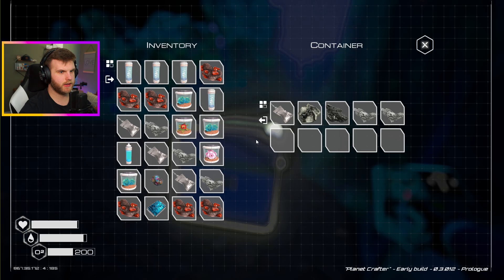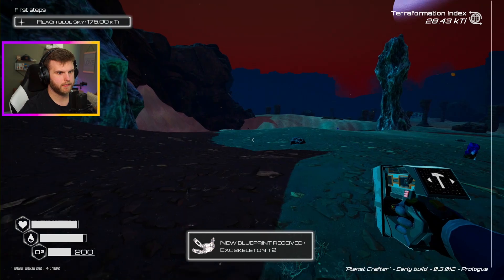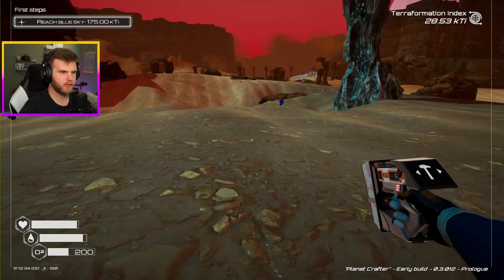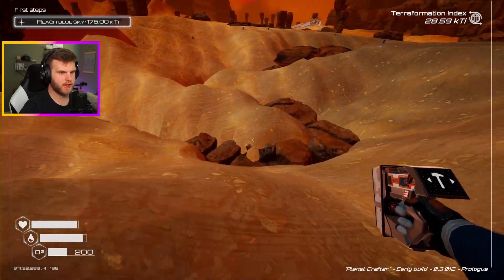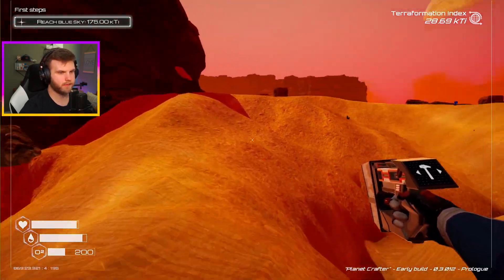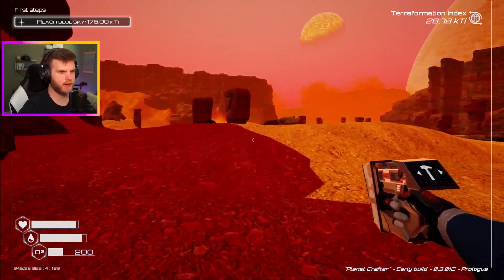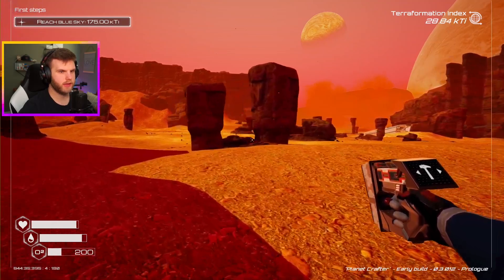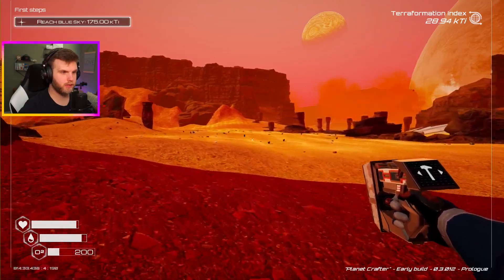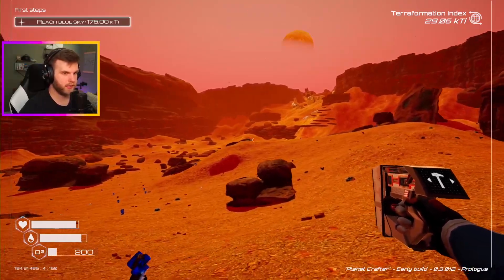I'm trying to just find — new blueprint: Exoskeleton number two. Nice, okay. I can build that too. I'm trying to find more things. But I think right now we're just in that weird stage of just strictly focused on terraforming. We're at 28 KTI — I can definitely get that higher. So now the thing is, when I want to go explore again, I need to head out to that ship over there. The giant ship over there. Let's hope our base didn't get hit by anything.